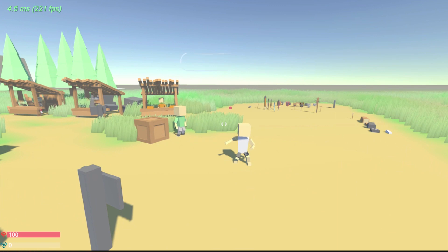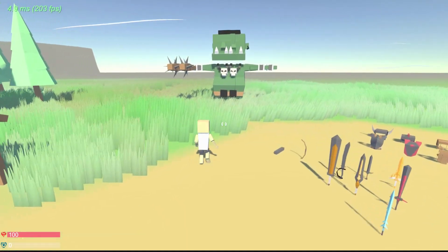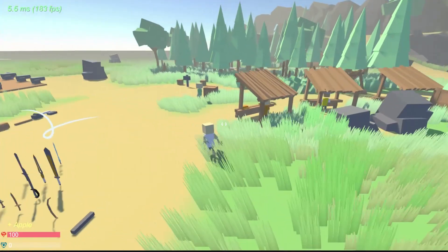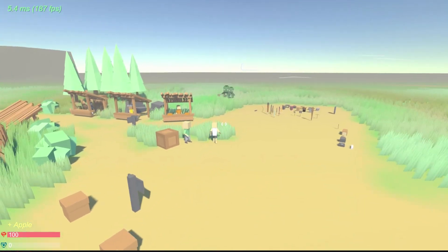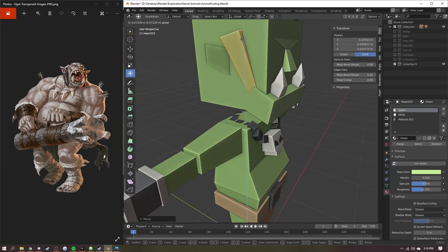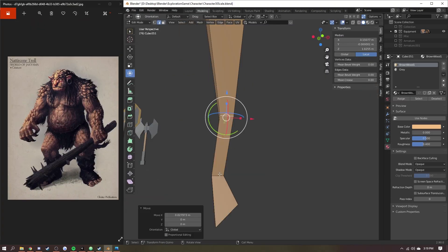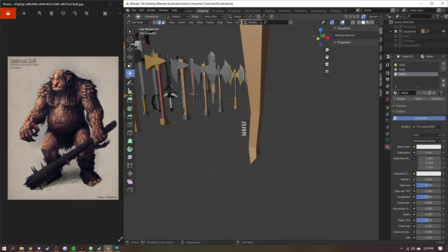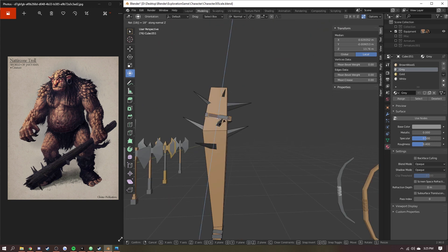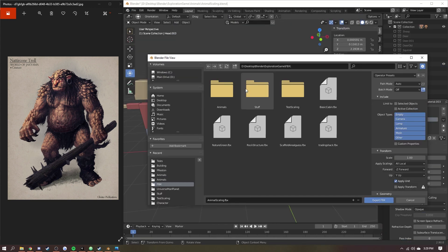For the first enemy I remodeled the player to look like an ogre and sized him up a bit. I then created a spiked bat weapon for him and made it a random drop when you kill him, so you can go running around with this beast of a bat.